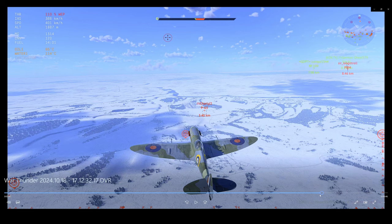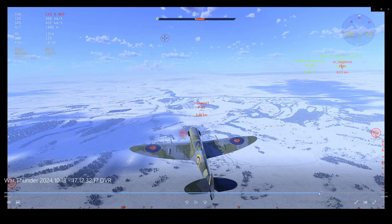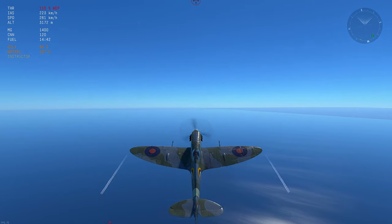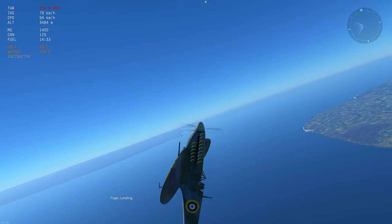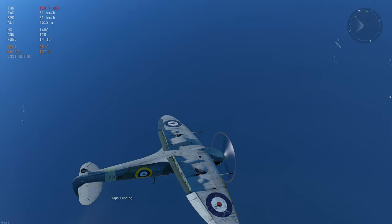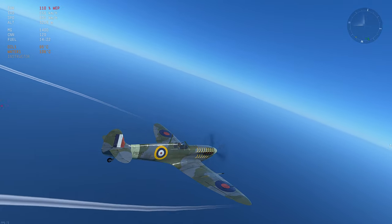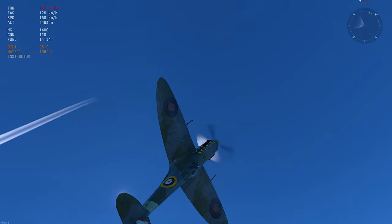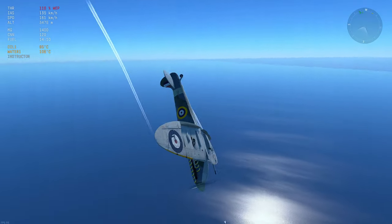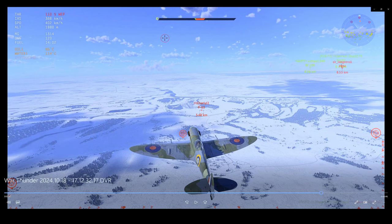First things you need to know: you need to understand your plane. I'm in a Spitfire — a really easy one to do energy traps in. Spitfires have good performance and good turn-fighting capability. You need to know how long it's going to take to kick over at the top of your energy trap — are you going to do a hammerhead like a Fw 190, a rudder kick, or use flaps to tighten up the top of the turn? Your plane's weight and sluggishness at the top of the loop all factor into your timing.